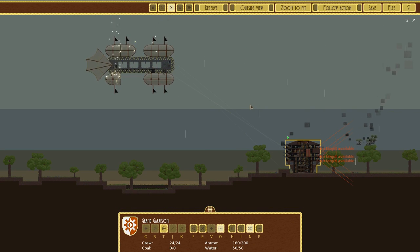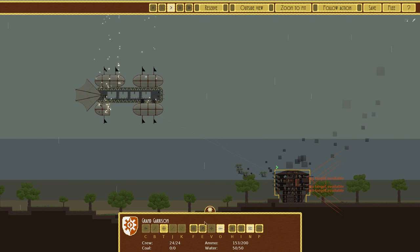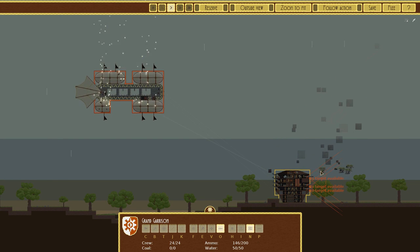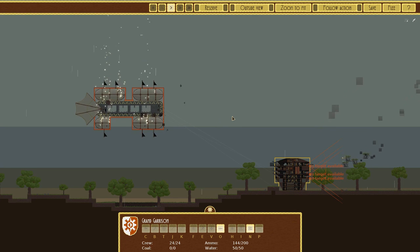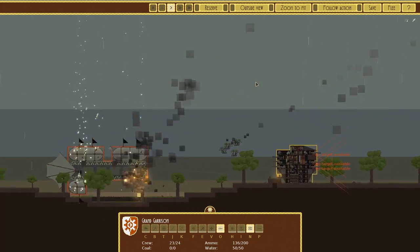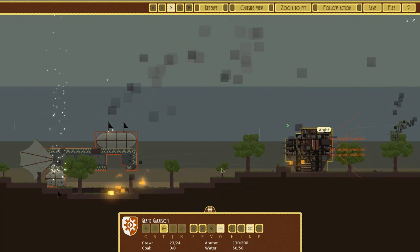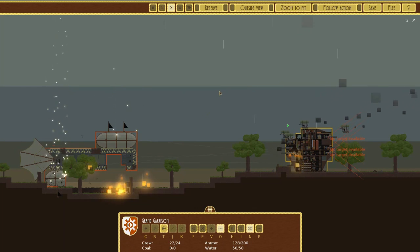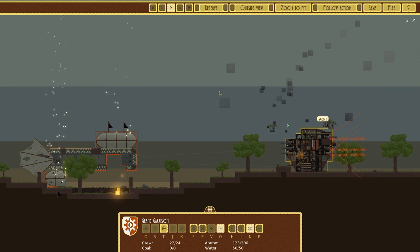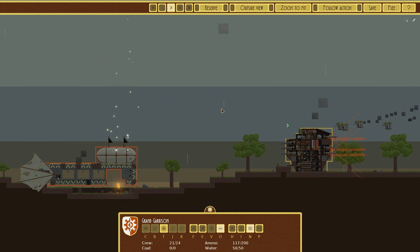I can't access the options menu from here but once I can I'm going to lower the sound effects. Come on - can I focus fire on a specific part? These are actually doing something. It's going down - we might have a chance here! Come on, take out the cannons! Like, technically you'd figure this thing would be disabled by now, but apparently it's not that easy. It has stopped shooting though.